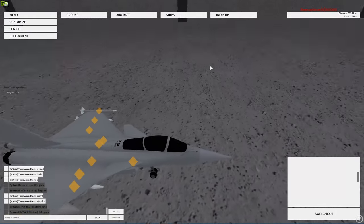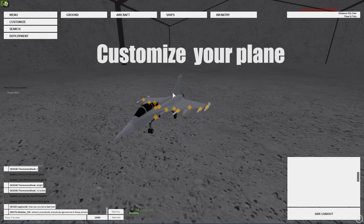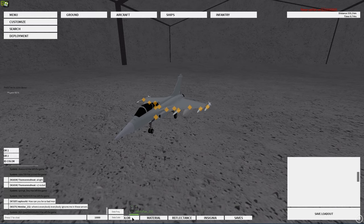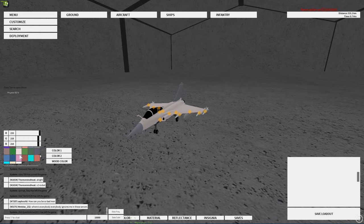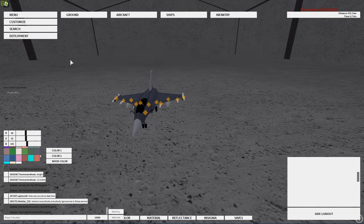Now your plane is fully loaded and you're ready for battle. Once you fully load your plane you also have an option to customize it — click on that and you can see the color option. You can change the color of your plane to whatever you like: red, white, or whatever. I'll put it gray. You can also change the material and insignia.